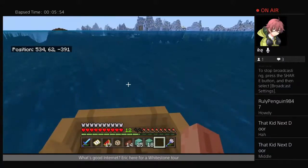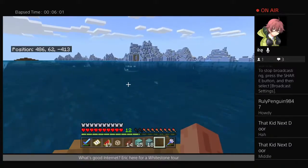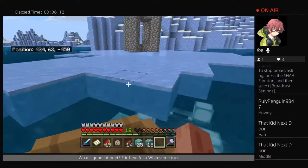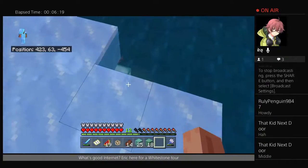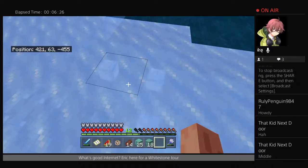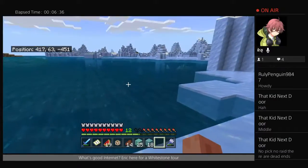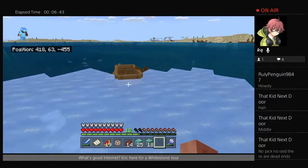I forgot milk. I forgot to bring milk to get rid of mining fatigue. Also, I don't even have a pick with me. This is interesting. Oh boy, there are a lot of things down there. Don't you shoot me. Okay, so I have to go down there. How did I come without a pick? No pick, no raid. I do have cobblestone here, but I don't have wood to make a crafting table. I'll work on attack duty.